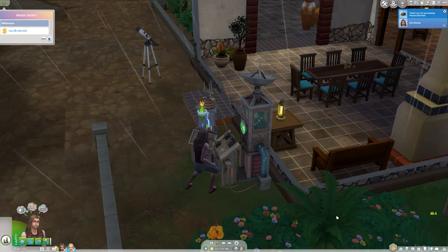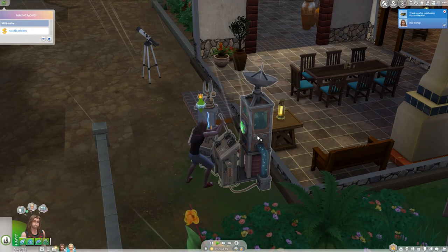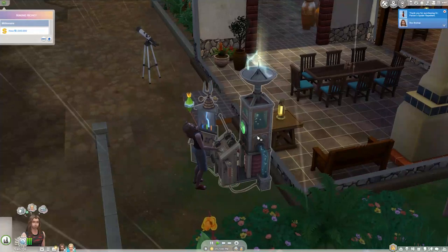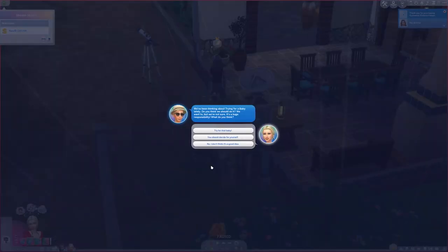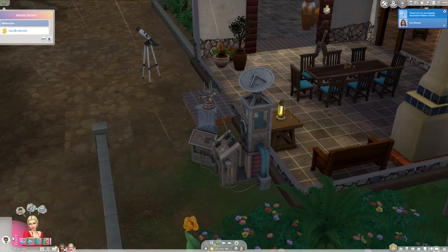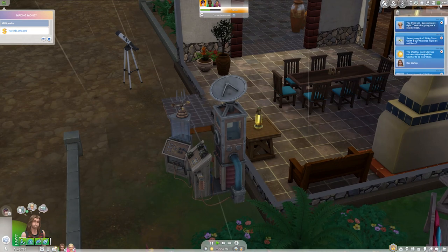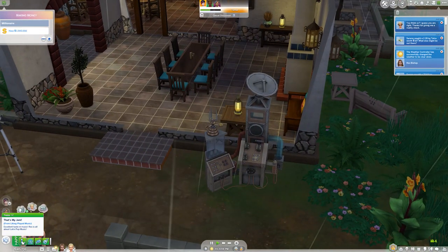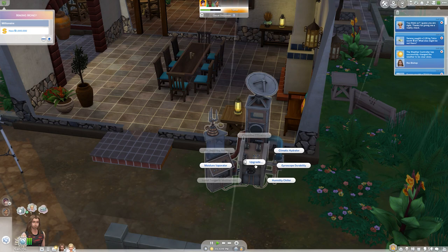We got some stuff but we didn't get everything because the storm started again. He's the best one to do the weather change because he has the maxed skill. It's still thundering though, and she's still out there fishing. It should have been successful because he's maxed the skill, but it's still thundering. How long is it going to take to take effect?